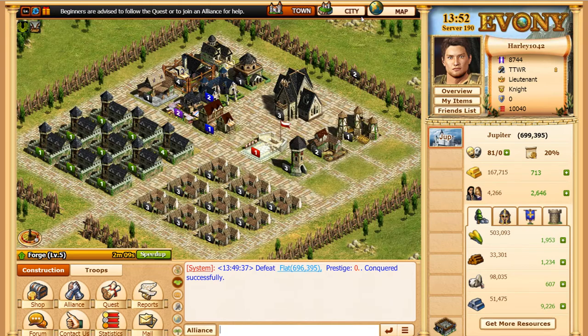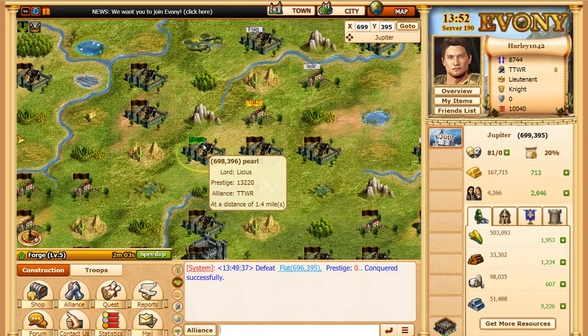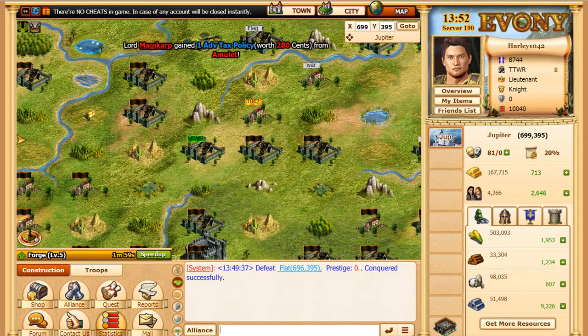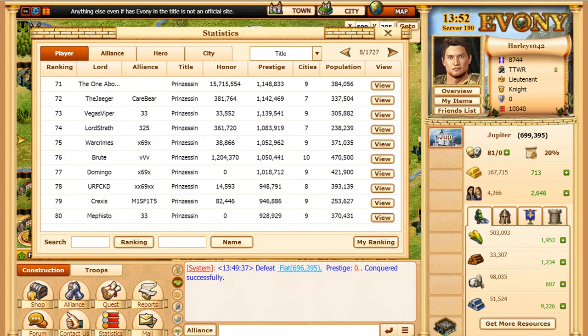The only reason I want to build a city right now is because I'm in Beginner's Protection, so nobody can take me over. On this game you can actually take somebody's base away from them if they have more than one city. So if you go to these people up here, nine cities, ten cities — you can have up to ten cities. A lot of people have nine, ten, seven, five cities.